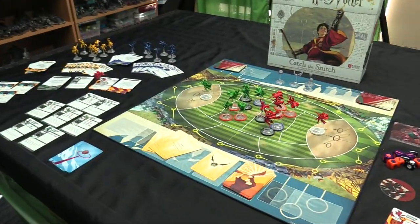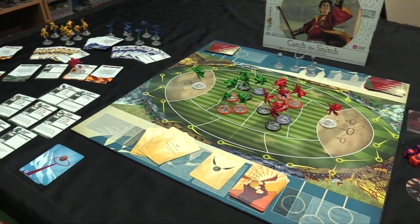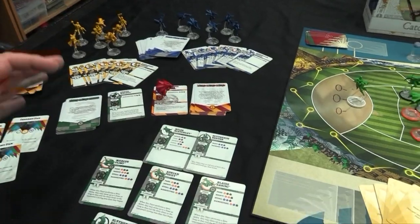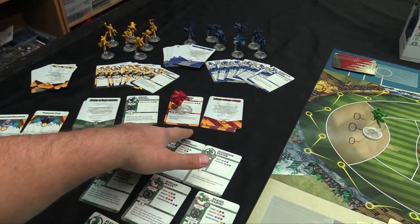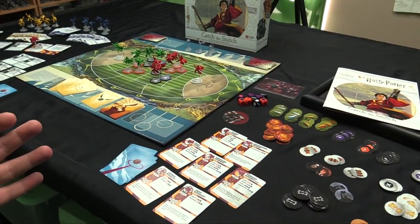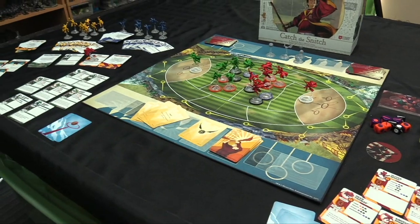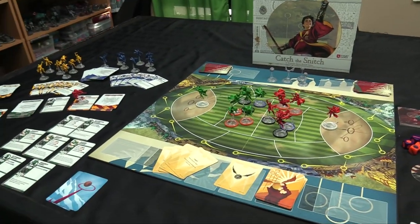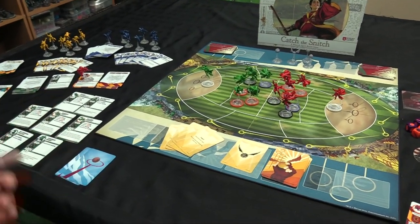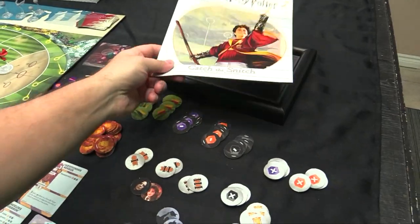There are four playable teams in the box, which gives you variety. In sports games especially, you want a meta-game — after your first couple of games, you think about what kind of team you want to build, what tactics cards you haven't tried yet. Four teams means you're not going to have the same matchup infinitely; there are 16 possible combinations, plus variations inside the teams themselves.